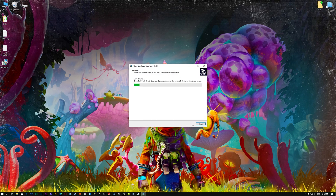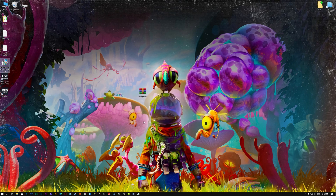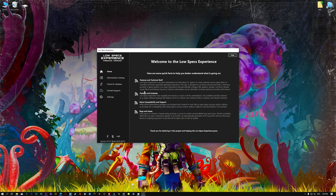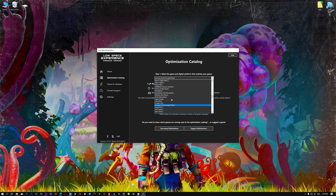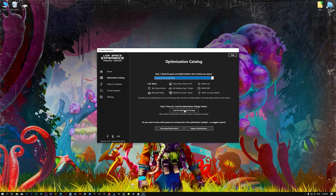First of all, start the installation process for the Low Specs Experience. Once it's done, start it from the newly created Desktop shortcut and select the optimization catalog. From the top of the menu, select the applicable digital platform, and then select Journey to the Savage Planet from the drop-down menu.